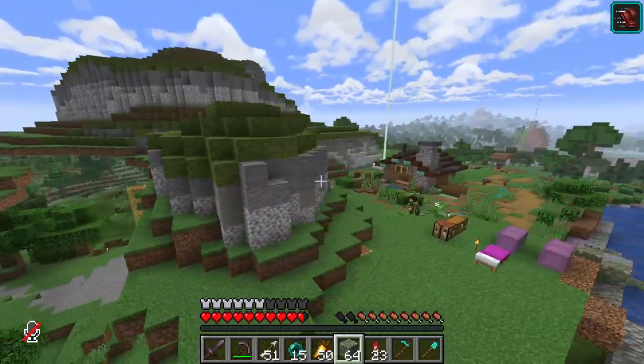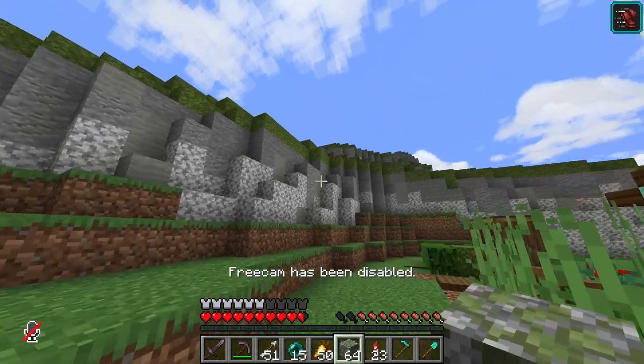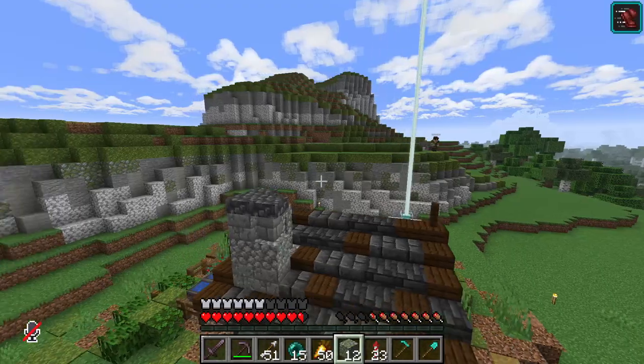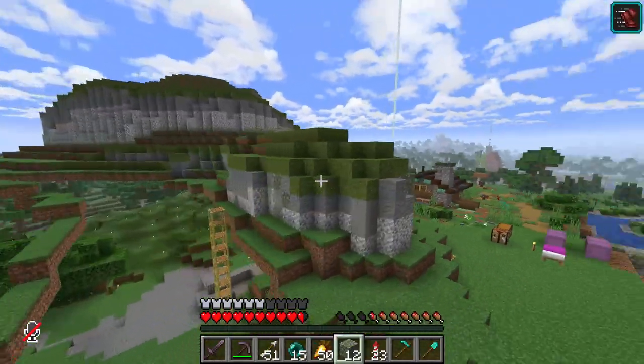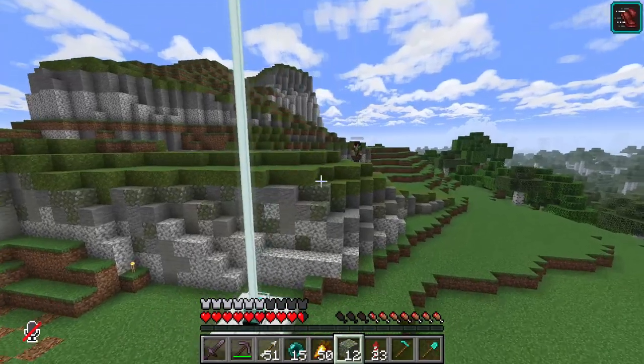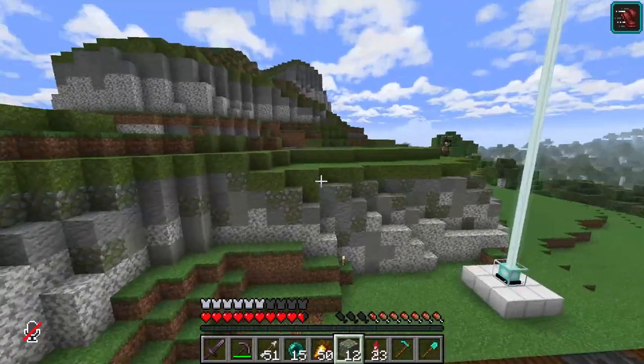I've gone through and put in all the light grey wool. Now I want to go place all this mossy cobble in between the stone and the moss up there. I've added in the mossy cobble — I've sort of still stitched it in a way, but with side streaks rather than downstreaks.